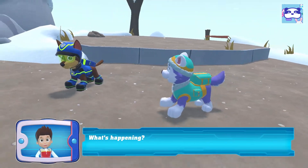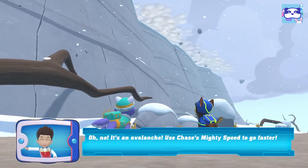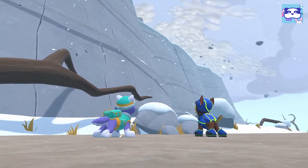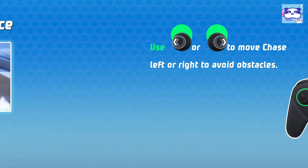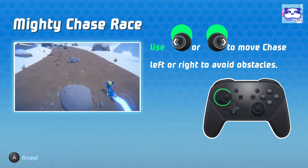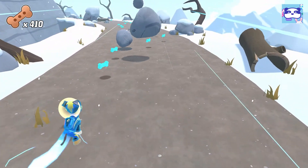What's happening? Oh no, it's an avalanche! Use Chase's mighty speed to go faster! Mighty Chase, race! Use the left stick to move Chase left or right to avoid obstacles. What's happening? It's so scary!